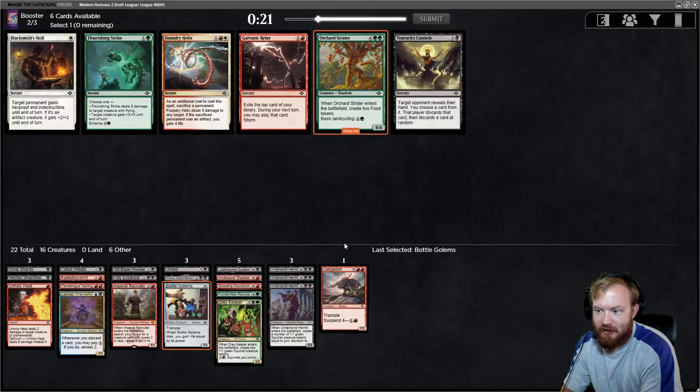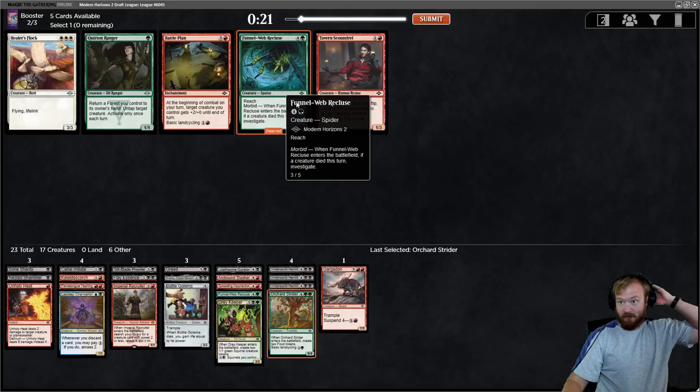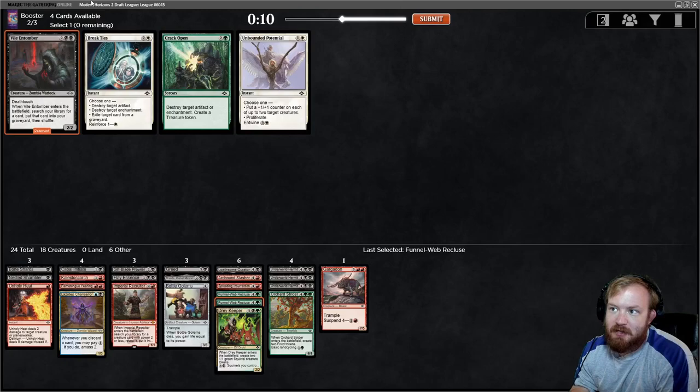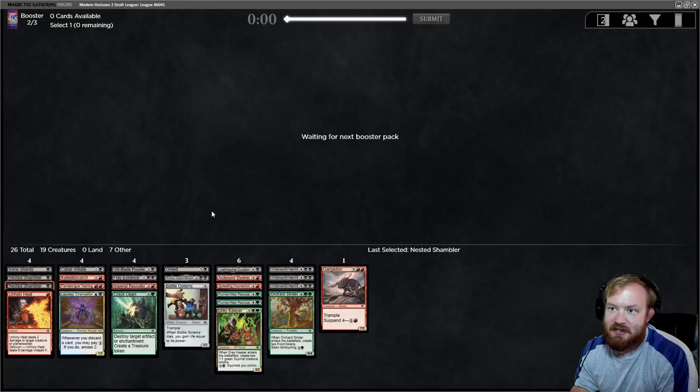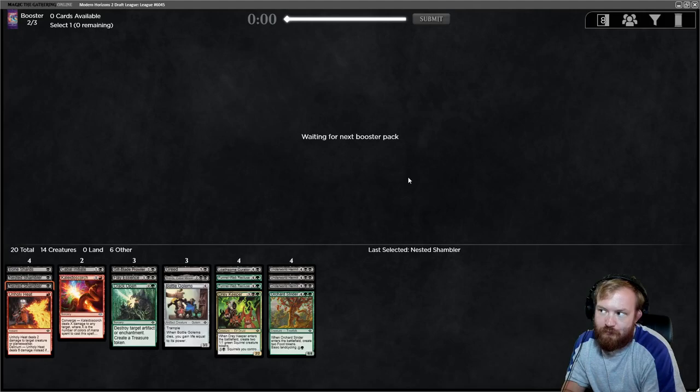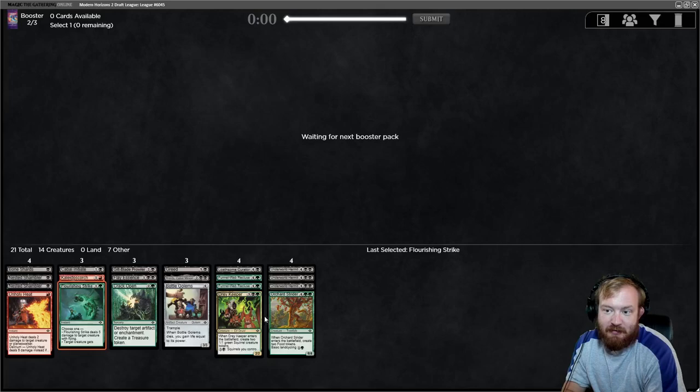Orchard Strider, if we're playing green, can actually go and get red if we want to play Kaleidoscorch or Unholy Heat - we can splash for red for removal. That's reasonable, and it gives us two artifacts to sac to Braids plus basic land cycling for fixing. Another Funnel Web Recluse - this is another good card. Crack Open or Vile Entomber. Unless we start splashing reanimation, I don't think Entomber is that great. I'm going to take Crack Open because not having a Naturalize effect really bit me last time.